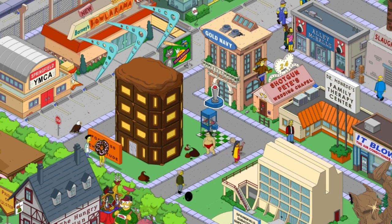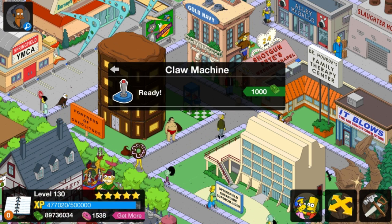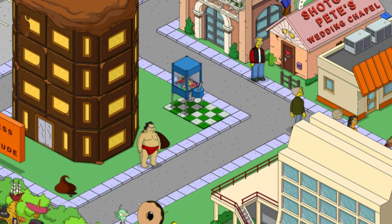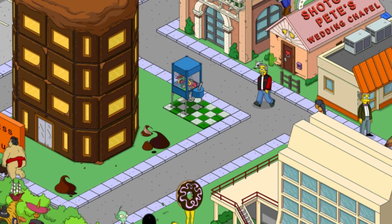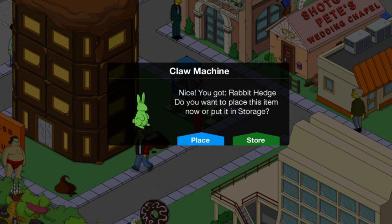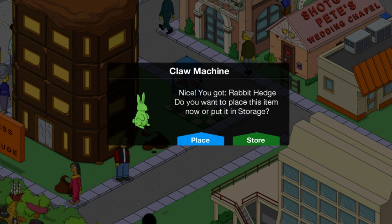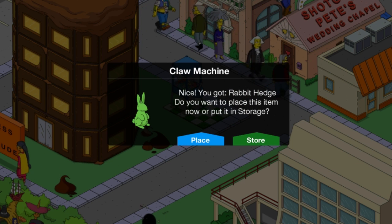Let's play and see if we win anything. I also got a thousand bucks. Come on — I think I won because I got something. I got a rabbit hedge. I think I figured it out: if the claw machine picks something up, you win something; if it doesn't, you lose. At least that's the pattern I've always been seeing.